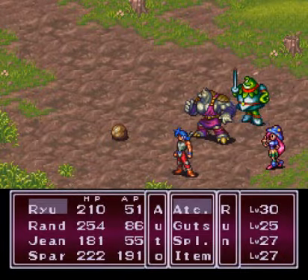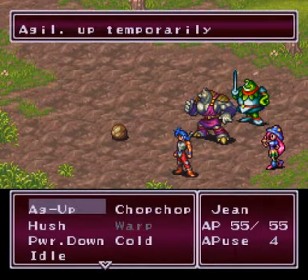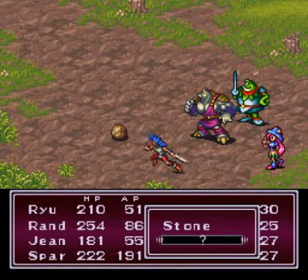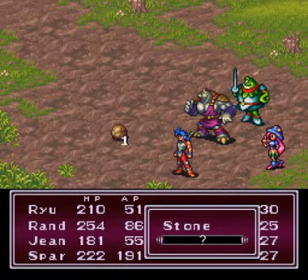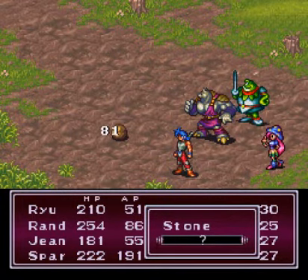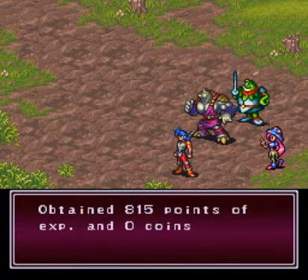Our last obstacle on the field is a rock. As you would expect, the rock has extreme defense, so we'll use good ol' Gene's chop-chop skill to get past it. Everyone's doing one damage; Gene will do 80. Way to show him up, buddy.